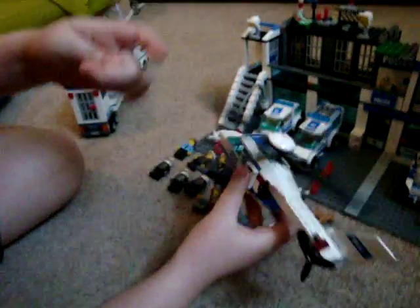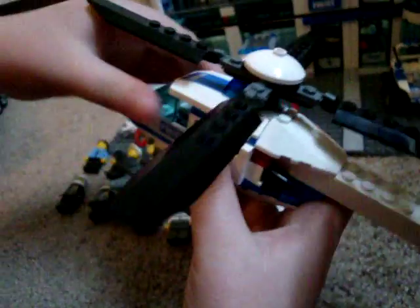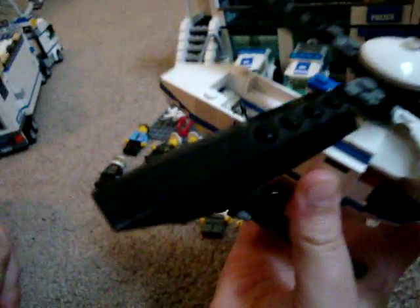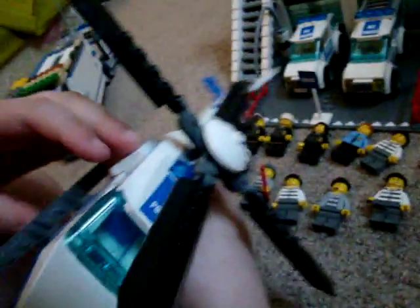Oh, I forgot the helicopter. This helicopter is really cool. It does not include it in this set — it's the old one. But it comes with a launching pad with the police station. It does also have a cool function thing. Here we can put the driver in it. And we also got doors — two doors.